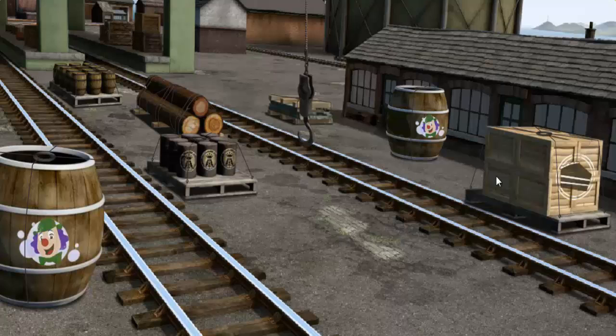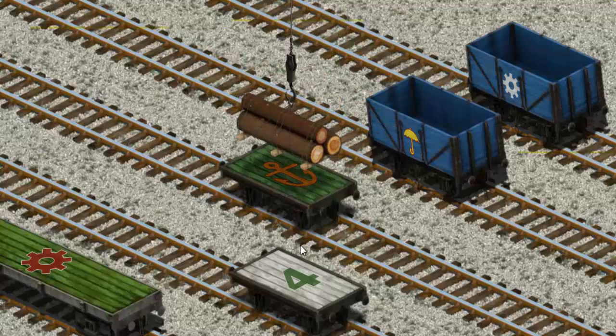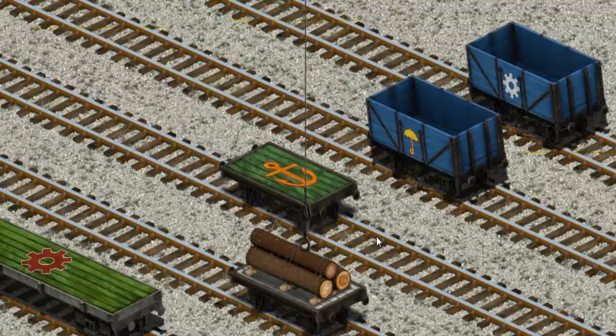Wait a minute — we're looking for a different one. Help Cranky. We're looking for something else. Pick another one. Show Cranky — there you go. Let's lift and load. Now the cargo must be loaded. There you go.